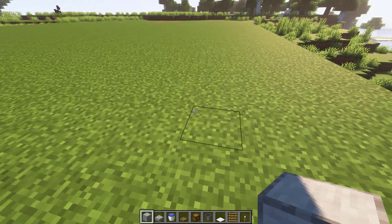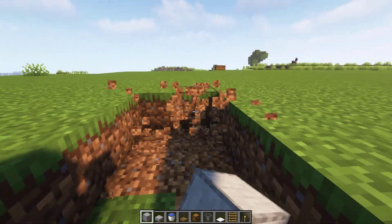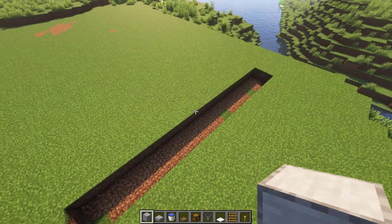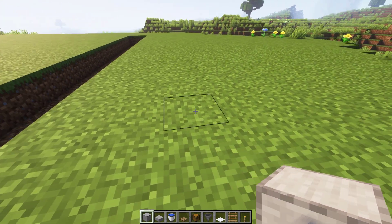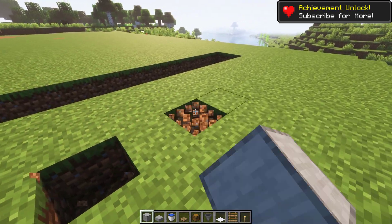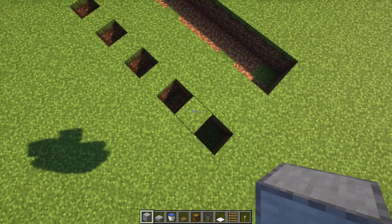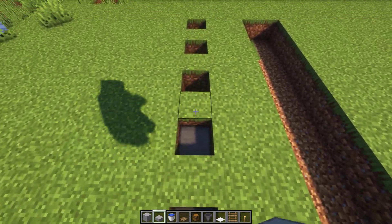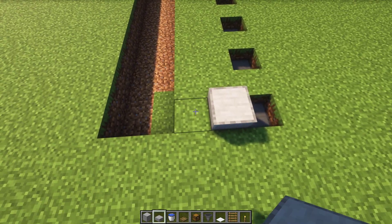Start by digging out a 17 by 2 hole in the ground. Then go 3 blocks back and make holes 1 block like this. Now put slabs in the holes like this, and build this pattern in front of it.